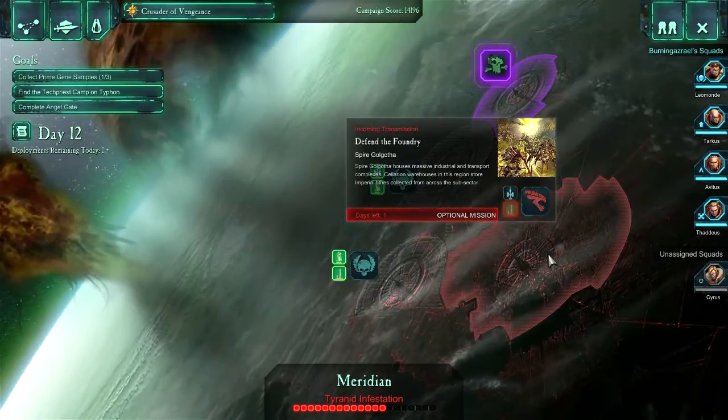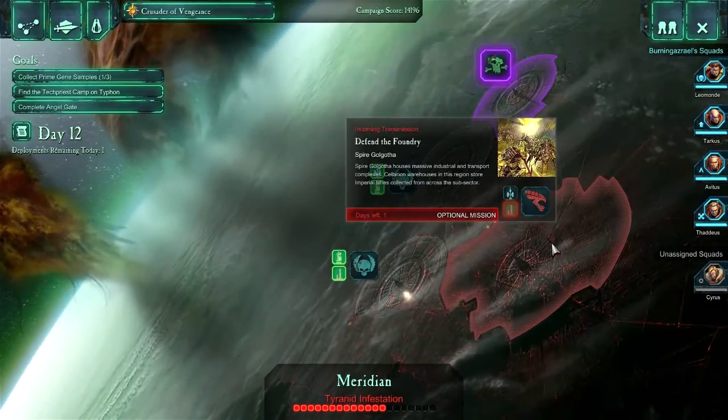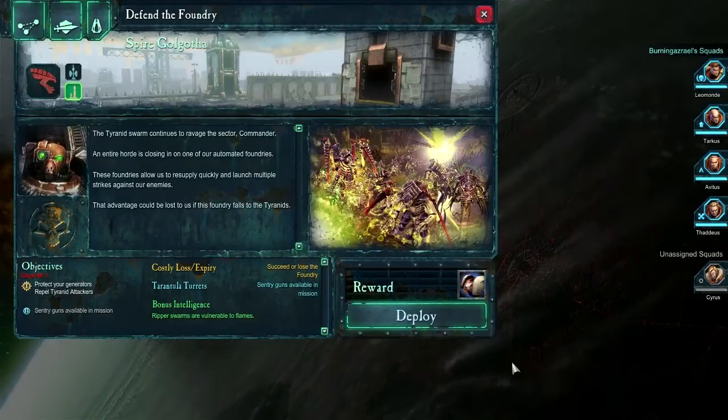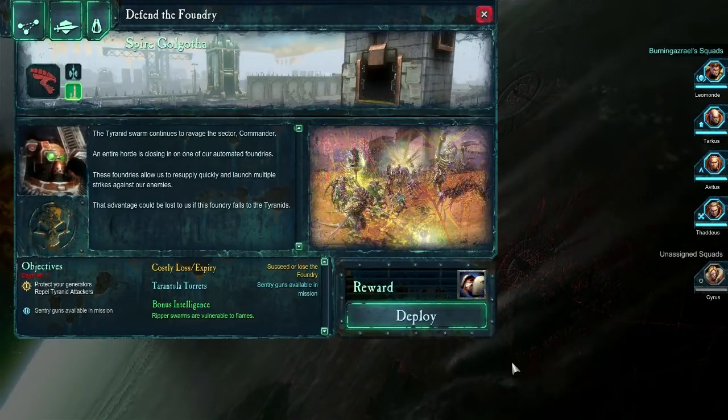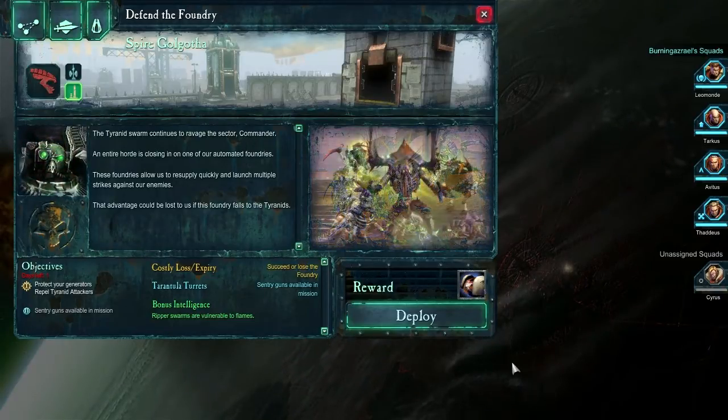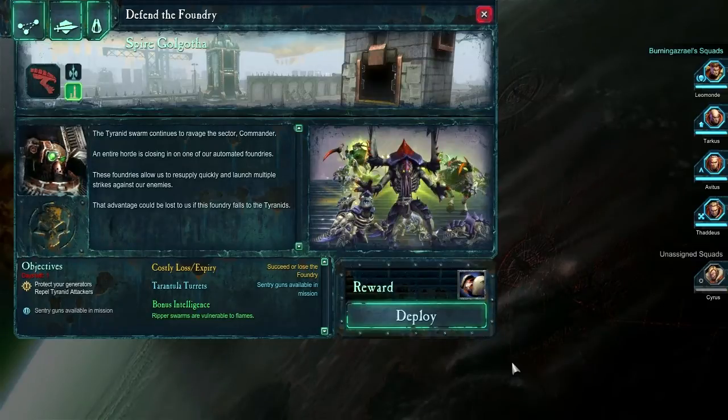So let's do our little briefing here and then we will defend the foundry. The Tyranid swarm continues to ravage the sector, Commander. An entire horde is closing in on one of our automated foundries. These foundries allow us to resupply quickly and launch multiple strikes against our enemies. That advantage could be lost to us if this foundry falls to the Tyranids.